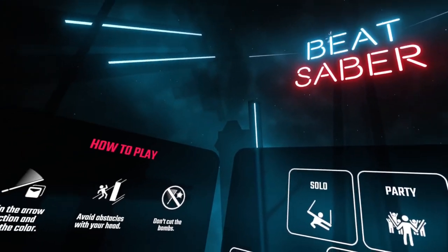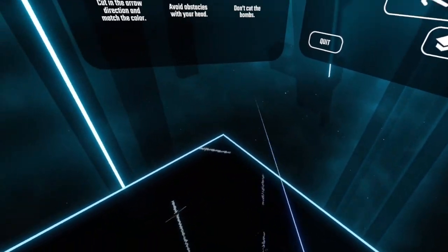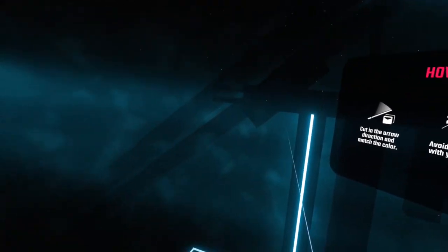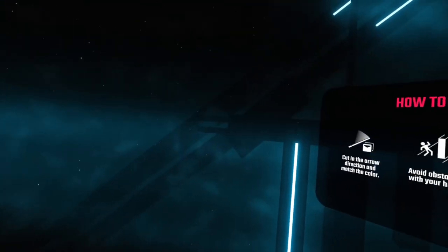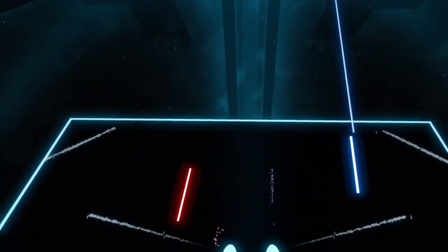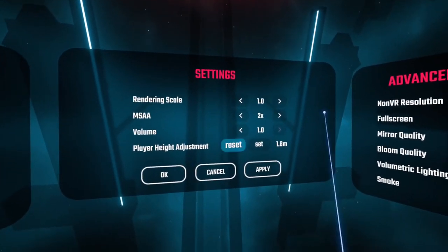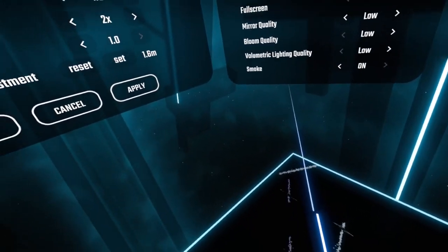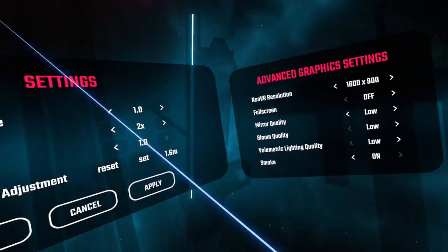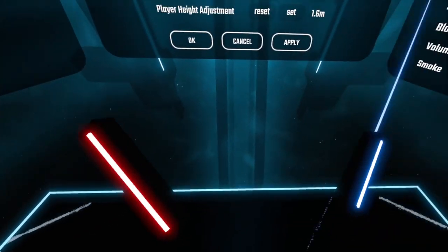Hi there everyone. I found a weird build of Beat Saber. This build is 0.11.0 v1 and there's some weird oddities about this build that make it kind of unique. One of the facts is that it has the old settings menu still. It has not upgraded from Unity 2017 to Unity 2018. And there's a whole bunch of other things that make this build very unique and very out of the ordinary.